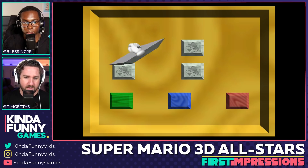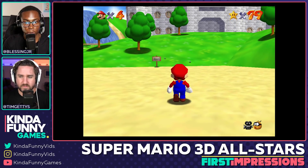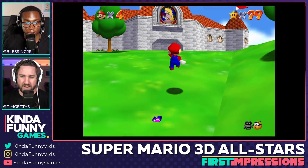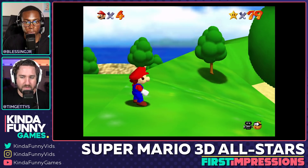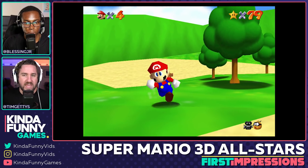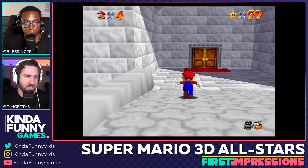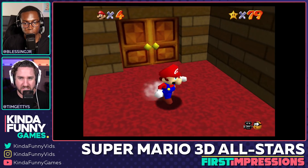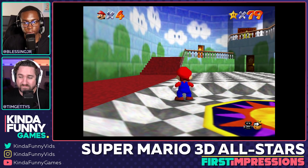Look at how crisp the font is — that's where the 1080p really shines. Everything does look better. That menu music when you're selecting your save is underrated — so much music in this game is underrated. It already looks a lot better. We've seen emulation for so long so we know what this could look like in 1080p, but this is the prettiest Mario 64 has ever looked on a Nintendo console.